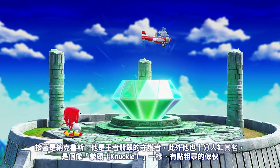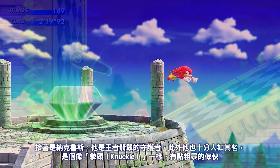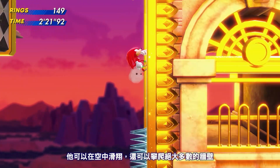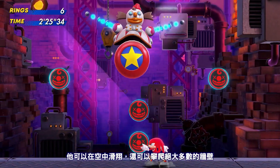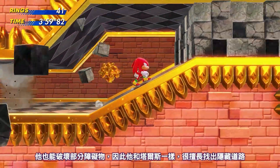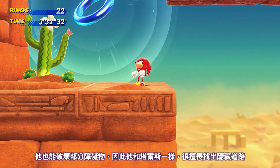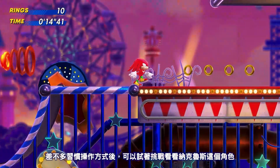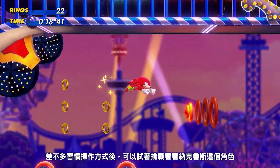He's the perfect character for series newcomers. Knuckles, the guardian of the Master Emerald, is quite literally rougher than the rest of them. He can glide around in the air and climb up almost any wall, but jumps a bit lower than the others. Knuckles can smash through breakable objects with minimum effort and, like Tails, can utilize his abilities to find hidden paths for the team to explore. He's the ideal character for experienced players seeking a bit of a challenge.